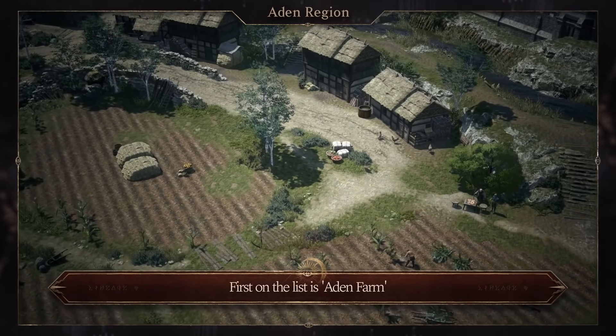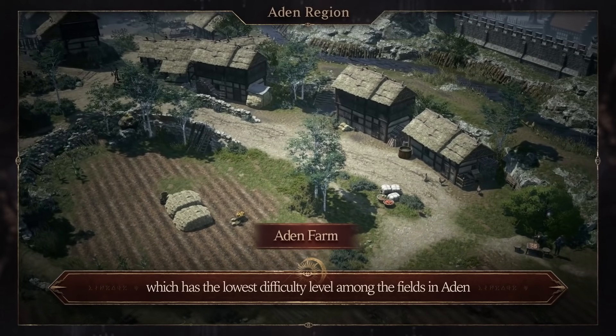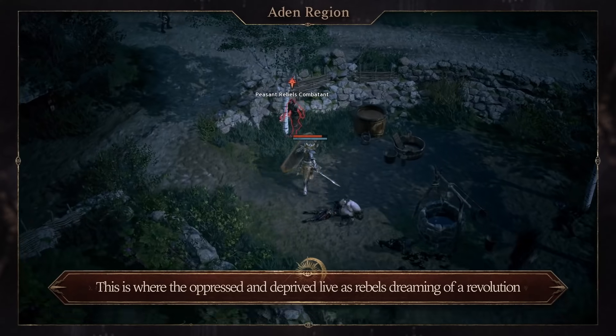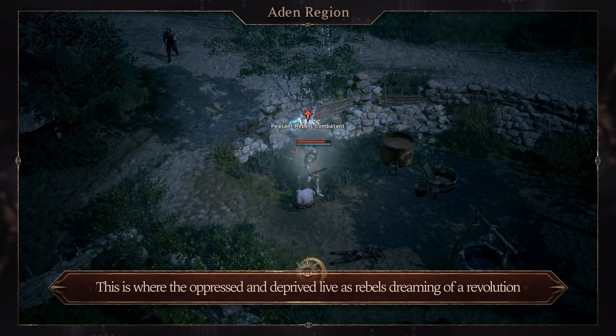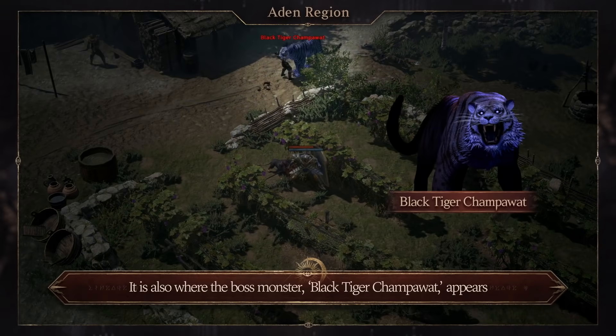First on the list is Aiden Farm, which has the lowest difficulty level among the fields in Aiden. This is where the oppressed and deprived live as rebels dreaming of a revolution. It is also where the boss monster Black Tiger Champawat appears.